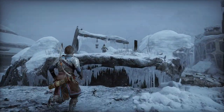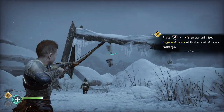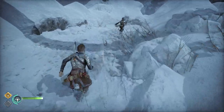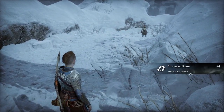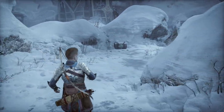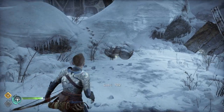As you jump over this ledge, you're going to notice the hanging basket right in front of you. Just use your arrow to make that drop — that should contain some Hacksilver. A little bit ahead of you, you're going to notice this barrel on the left hand side. Use your sonic arrow and you'll get some loot out of that.